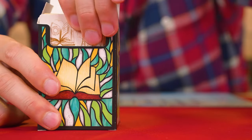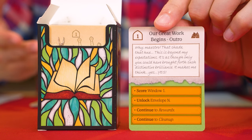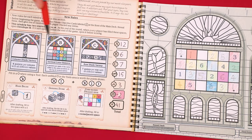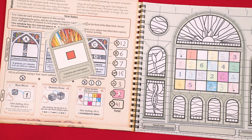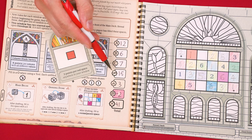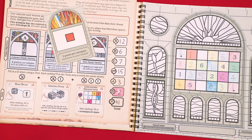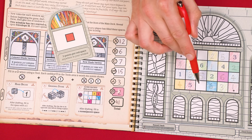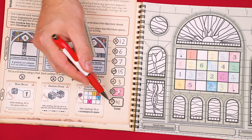Rounds continue until the 12th round has been marked off, and then it's time to resolve the end of the game. Here you go to the main deck and draw the outro story card, flip it over, read it aloud, and resolve the steps shown at the bottom. First, score your window: write the points from each of the three public objectives into the related spaces, then reveal your private objective and record those points. Total all the unmarked points above your tools and add that value. Then count up all broken or unfilled spaces and score minus one point for each, and record the grand total.